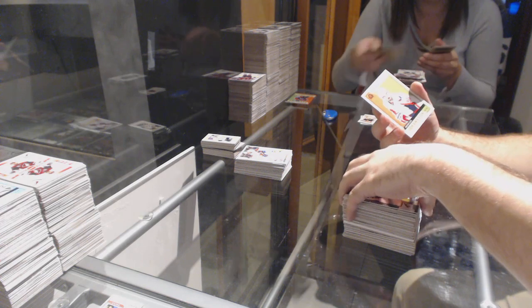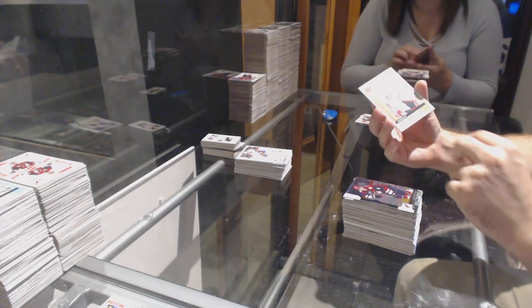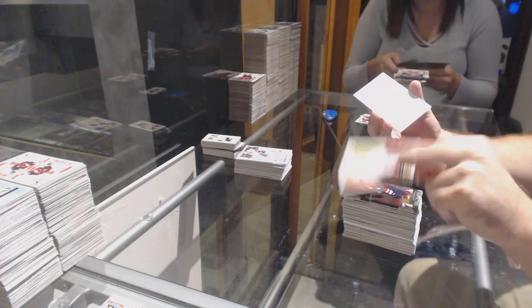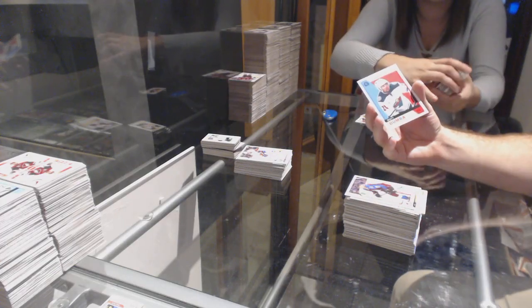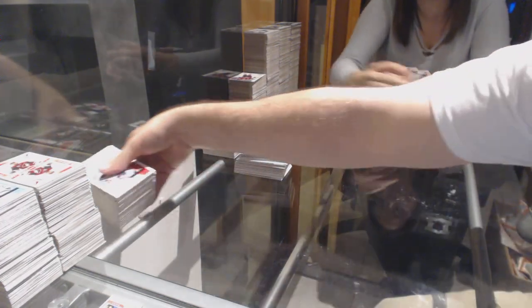Marcus Johansson Retro for the Capitals. And Tyson Jost for the Avalanche Marquee Rookie. And Matt Dumba Retro for the Wilds. I'm going to pass it — next time we'll separate the Retros so you can just say Retro and bomb through the names.